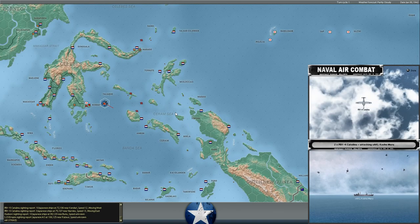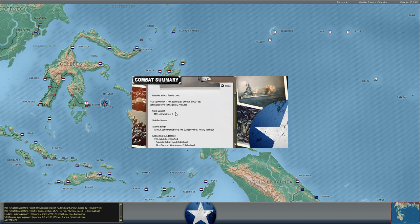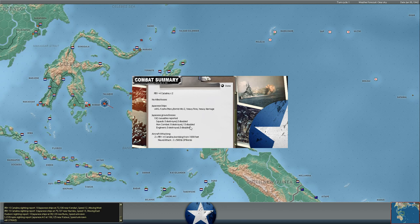We've got two PBY-4B Catalinas coming in against a Japanese light cargo ship, and we got a hit! The AKL Koshamaru takes two 500-pound bomb hits from these PBY-4 Catalinas — I think we had them flying out of Ambon in the Dutch East Indies. We ordered basically all of our level bombers and patrol aircraft to search but also to attack. 192 Japanese casualties — the Koshamaru appears to be transporting some non-combatants. That's a pretty big hit: if eight squads are destroyed, potentially all 13 if the ship goes down, that might be 21 victory points for us plus whatever the ship is worth.